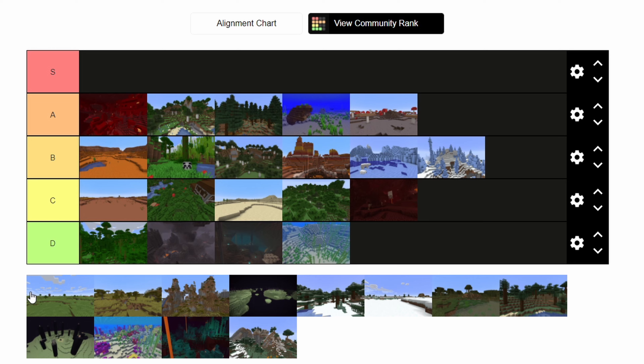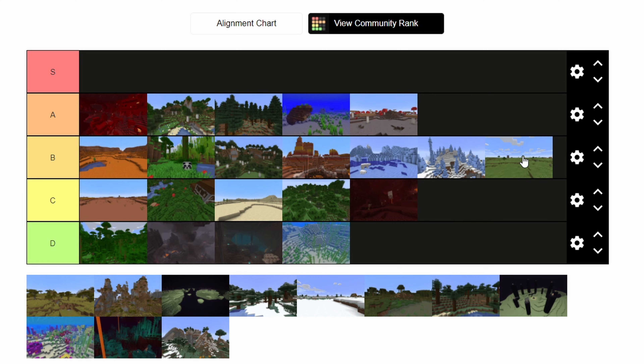Moving on, we have the plains biome. Basically the only thing this biome has going for it is villages. It's a cool place to build — nice and open, it looks good. And it can spawn villages really well. So I think with that in mind it should be a B for sure. Not an A, but definitely a B.